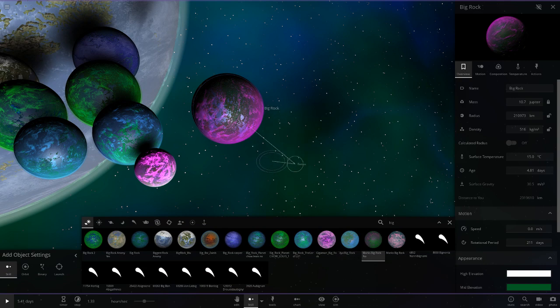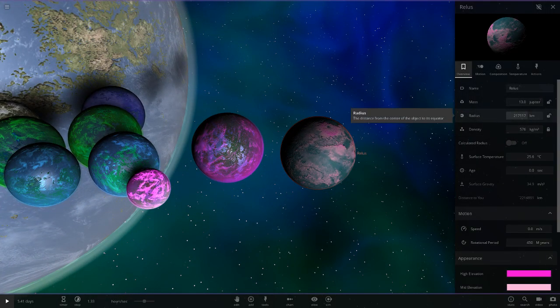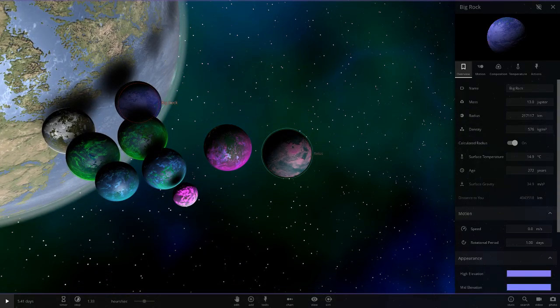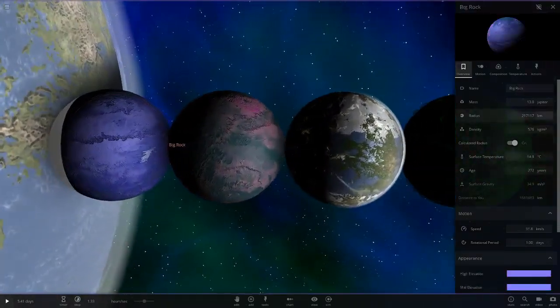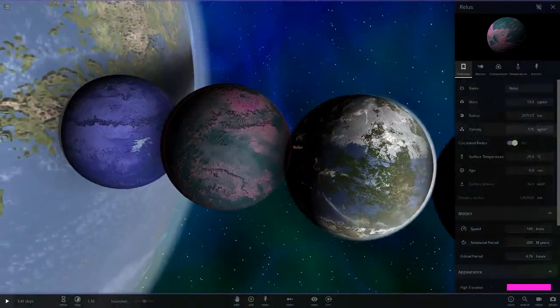Next up, we've got Mark's one. That is very small, and then he's got a show-off one as well. His competition entry is at 217,117. Comparing it to the other 217s - Casper's is also 217,117. They're exactly the same! Same density, same mass, same radius - exactly the same object. Wow, how did you guys do that? Pretty much just different colors and visual customization. So those two are the top of the 217s.